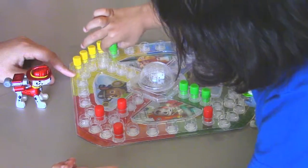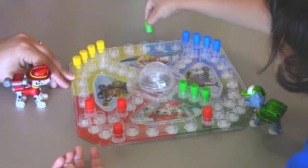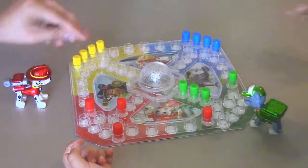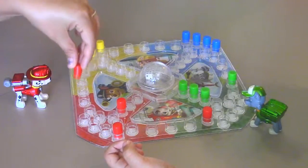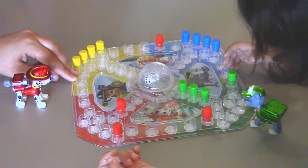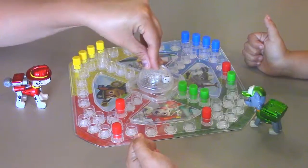Six, one, two, three, four, five, six. Four, one, two, three, four. Six — I'm going again. Four, one, two, three, four. Let's see if Rocky gets stuck. He rolled a four — he's stuck, he can't go. One, two, three, four, five, six. If I get a one, you guys, he's so going home. Two.